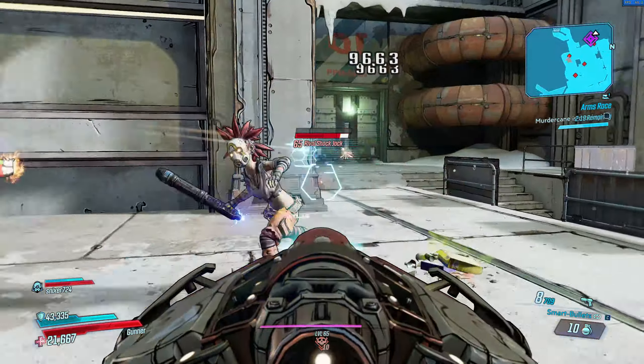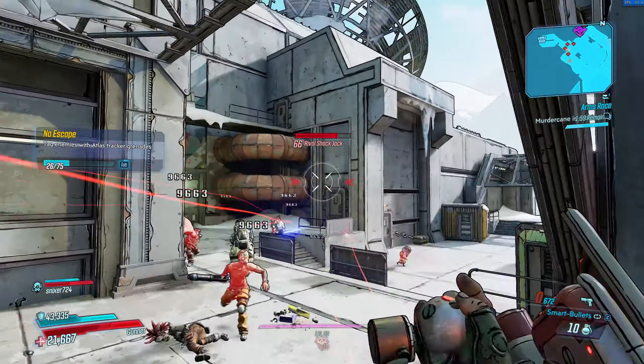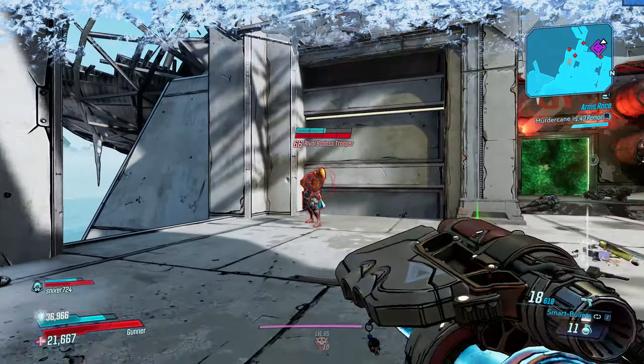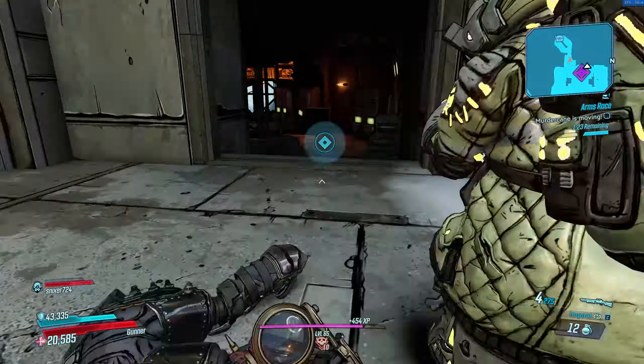Head up those stairs and we're almost there. Just another set of enemies to kill and the door will open so we can receive that loot. As usual, right before you're allowed inside you'll have to deal with some stronger enemies and then the doors will finally open.